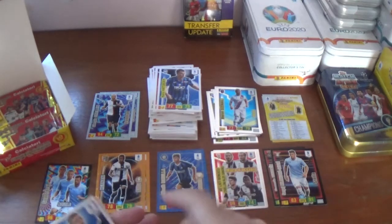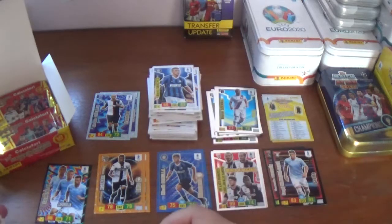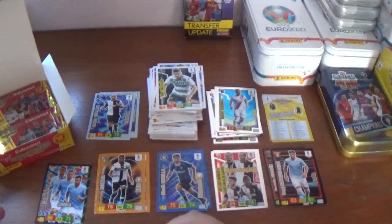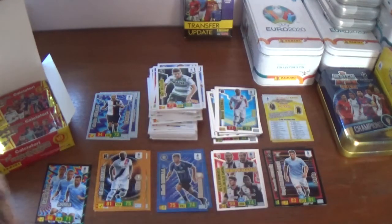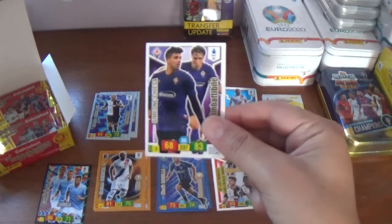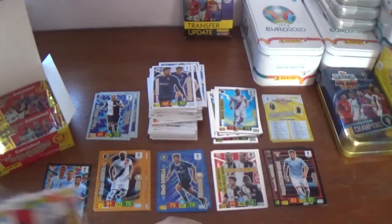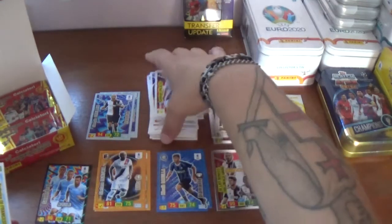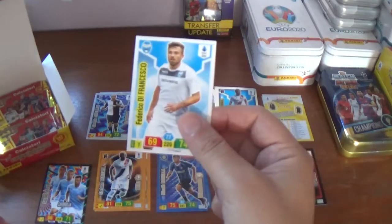Next up we have Alexis Sanchez — another former Manchester United player, now at Inter — and Mert Mulder of Sassuolo. A Blitz card for Stefano Denswill of Bologna, and a duo for Fiorentina, an attacking duo of Simeone and Chiesa. The base are Rodrigo Palacio, the Argentinian from Bologna, and Federico Di Francesco of SPAL.